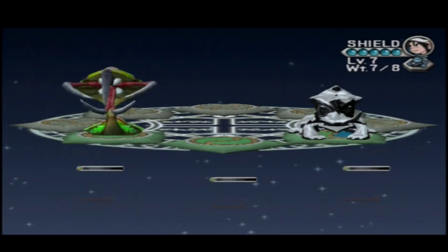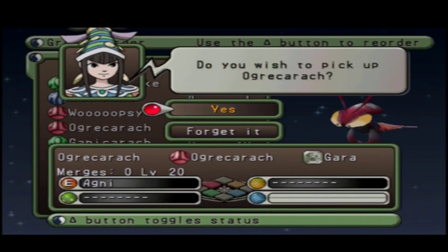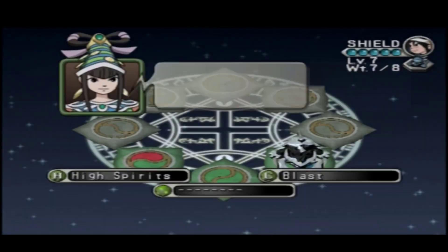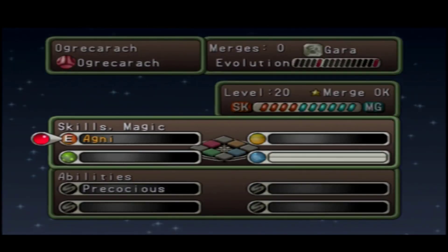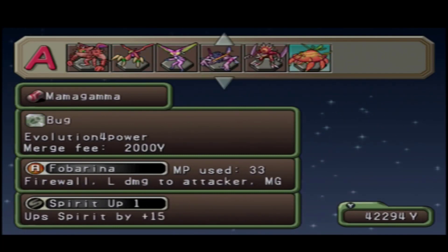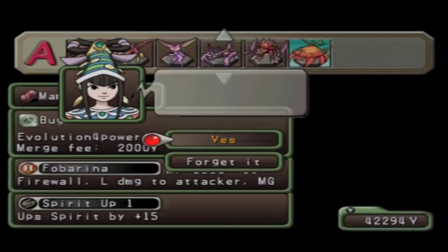We're going to drop off our little Slytheratch here and pick up this guy, Aragokarach. Whether he has an ability or not, I don't mind. The only thing is we are ready for a merge. I know he's on the Earth side, but I don't really care too much right now. We have Precocious, that's nice. I'm just going to be merging him here with Spirit Up 1 for Barrow now, because I'm going to use this guy with this attack in the end of this playthrough — there's a tournament where you can only merge twice.